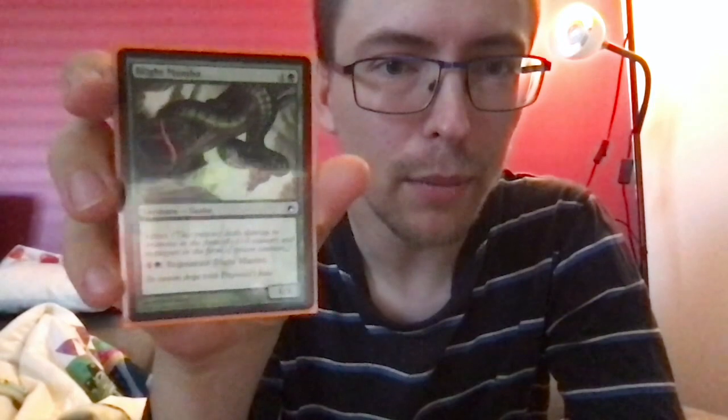Blight Widow — three and a green for a 2/4 spider with reach and infect. There are three, maybe four cards in the deck that have infect — not because I particularly like infect, just the ones I got happen to have it. Blight Mamba — one and a green for a 1/1 snake with infect. You can also pay one and a green to regenerate Blight Mamba. Regenerate basically puts a shield on the creature: the next time it would die this turn, instead it doesn't die and taps.